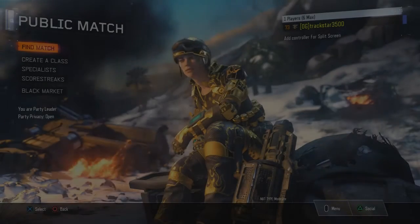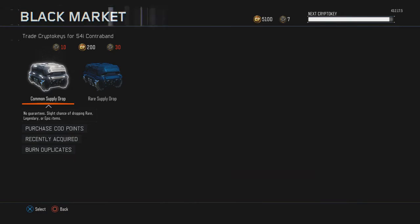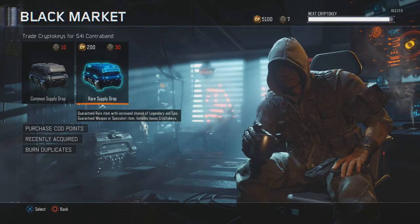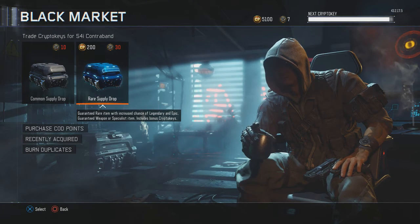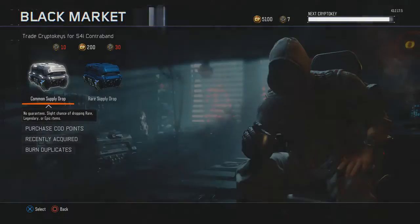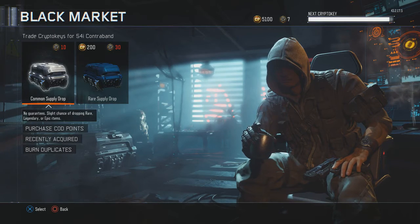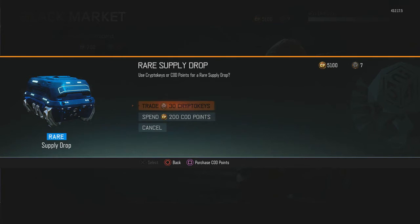What's going on guys? It's Track of the Year. So many of you guys know they added COD points into Black Ops 3. I'm going to buy rare supply drops. I believe you can also buy gobble gum and the little liquid things. So I went ahead and purchased myself 5,000 COD points and we're going to have some fun with these rare supply drops. Let's just get into it. Hopefully I can get some good stuff out of this.